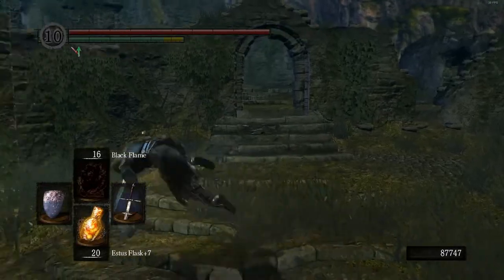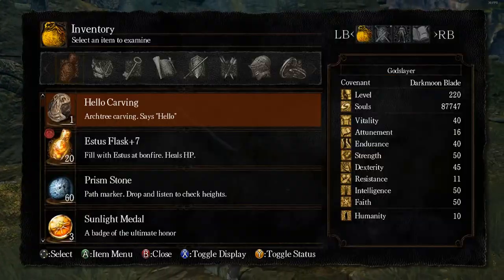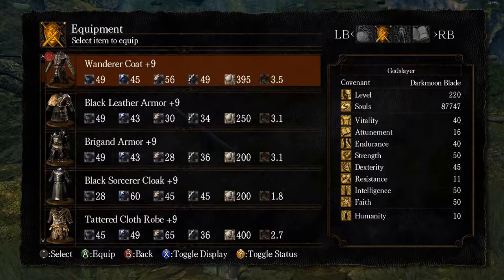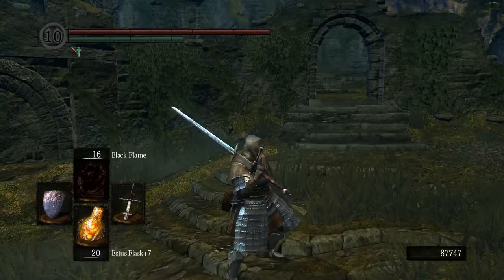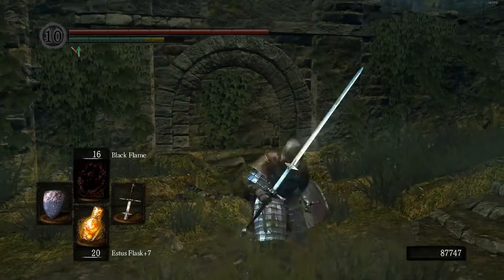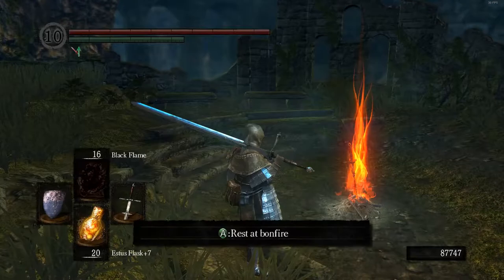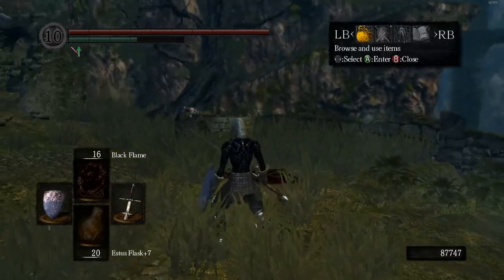Now if I put this Zweihander back on, it's going to bump me up - this character has a lot of stamina, so he can wear a lot of stuff. Let's go ahead and put on a heavier piece of armor so I get my equip over 30. Now I get mid-roll, and you can see what mid-roll looks like. It has a pretty quick start-up, but it's a little bit slow at the end, so it's not quite as snappy. If I just take this piece of armor off - quick roll. You can see how quickly he gets back to his feet.